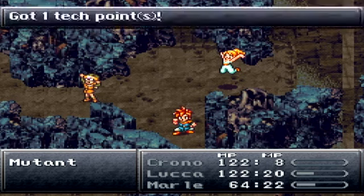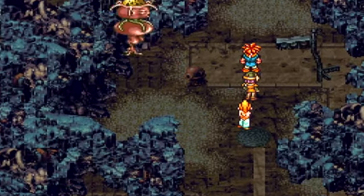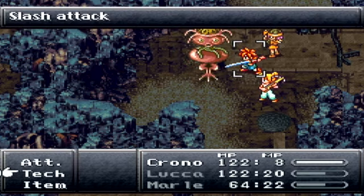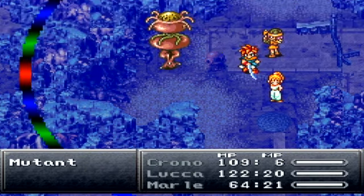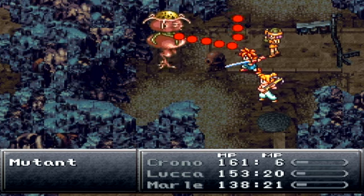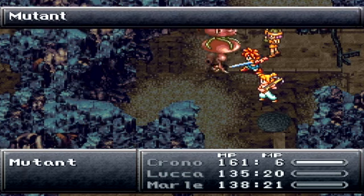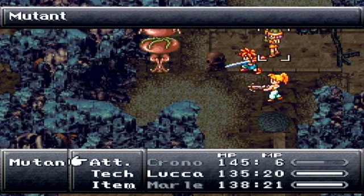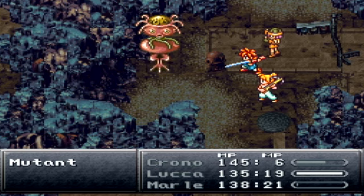A little critical hit from Chrono will always finish the job. And Marley leveled up again — she's pretty much catching up to Luka and Chrono at this point. I'm going to show off Aura Whirl. It's an all-healing spell. Incredibly shiny. I could definitely use one of those Elecrons, or whatever that thing was called. I may still be hungry, but at least I'm fully restored on HP and MP.